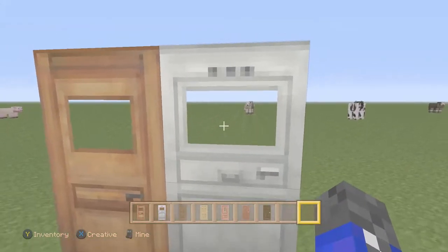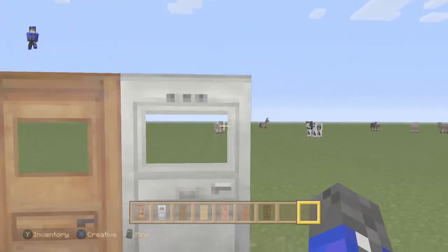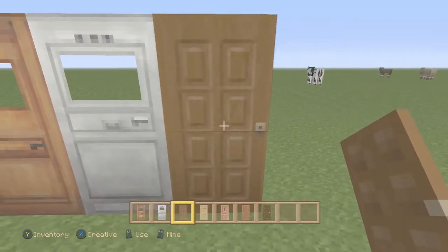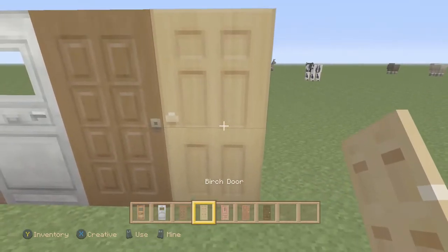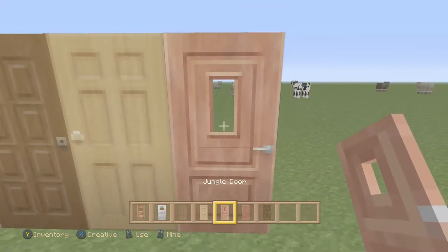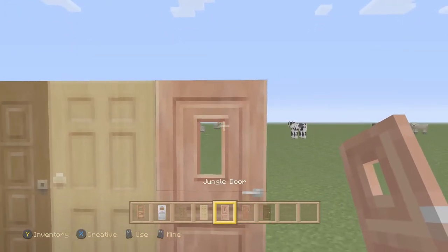The iron door looks like maybe you can use it as a lab experiment — pretend there's glass right here. The spruce door looks like a giant chocolate bar! I actually do like this one. The birch door looks like a normal house door, at least in America. Then there's the jungle wood door.